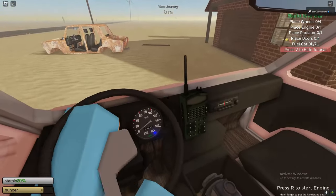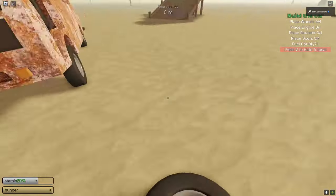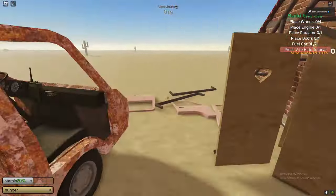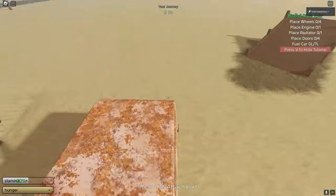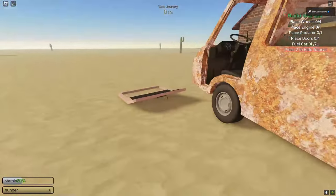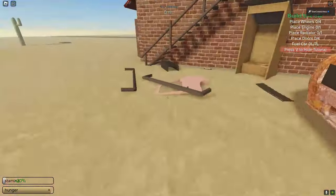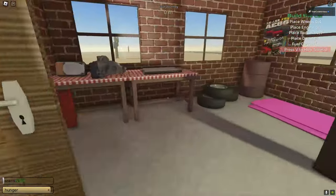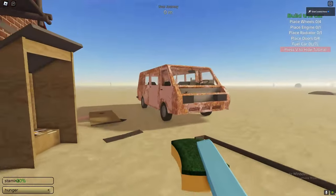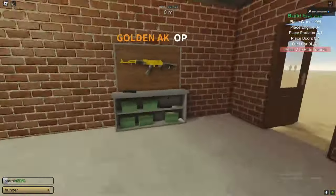When you spawn in, you have the choice to build the van or the car. The van is behind the building — I highly recommend you build the van. The van needs four wheels, one engine, one radiator, and fuel just like the car. The van is a better vehicle: you can fit more in it and believe it or not it's faster than the car.